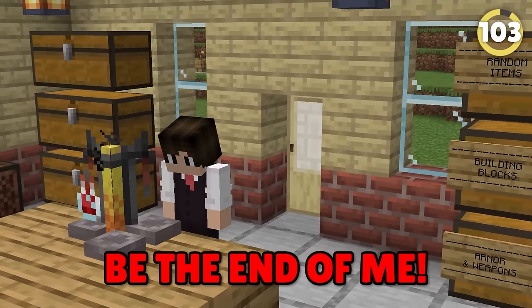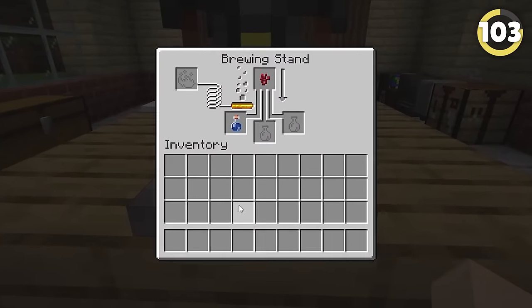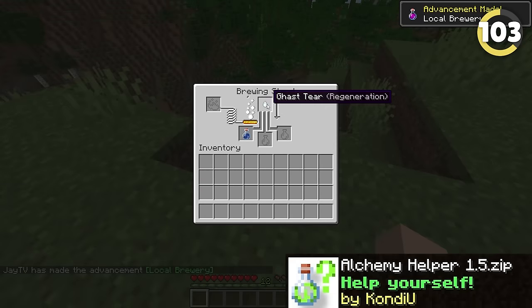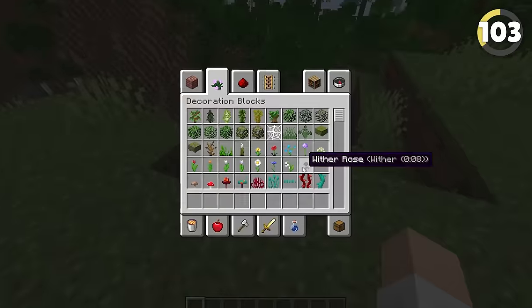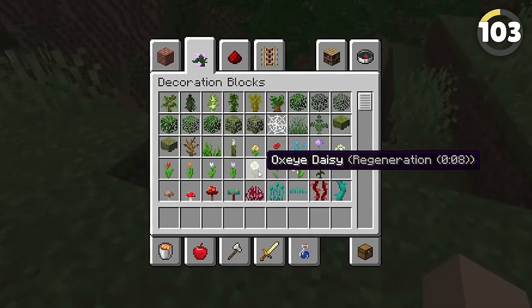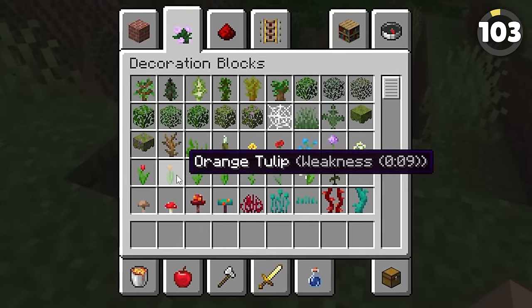Brewing charts will be the end of me! Why couldn't the devs have just told us what potion each item makes? Kind of like what Alchemy Helper does by adding what kind of potion will be made if you brew an item. This even goes as far as adding extra information to flowers to make it easier to craft suspicious stews.